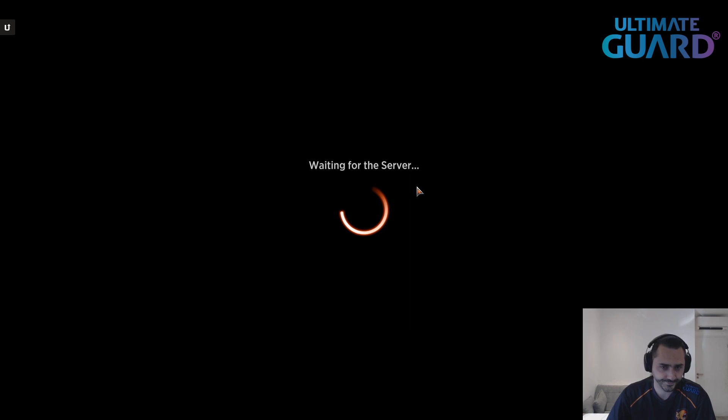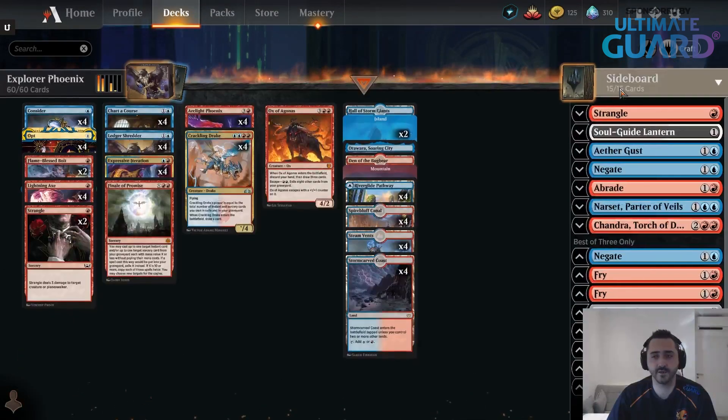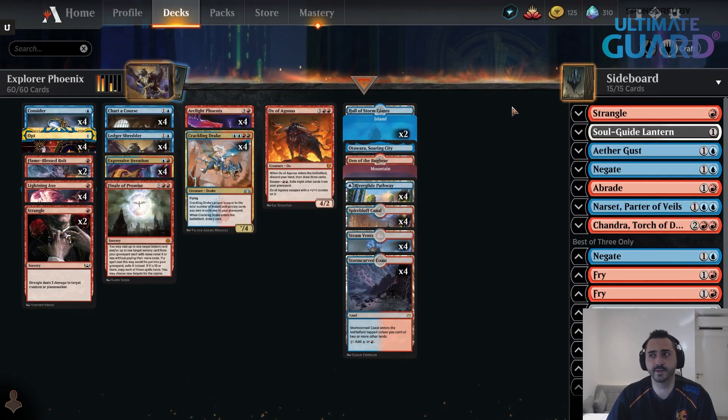Deck number two: let's do Explorer Phoenix. I was pleasantly surprised with how good this deck was. I thought that if you take the Historic deck and you lose Dragon's Rage Channeler, and Unholy Heat — which in my opinion are just two of the absolute best cards in the entire Historic format — the deck would be a lot weaker.